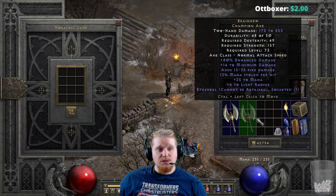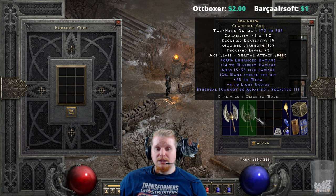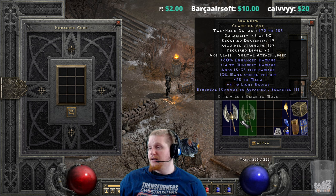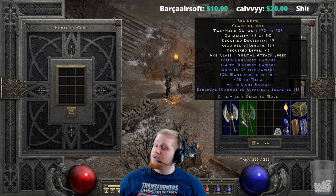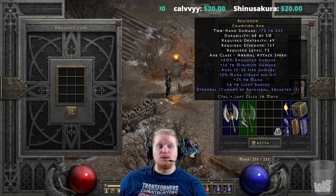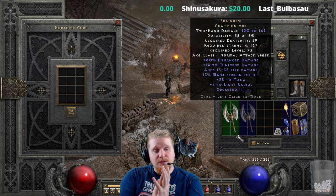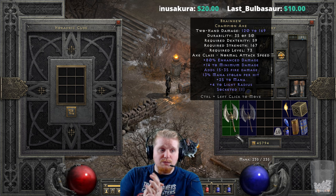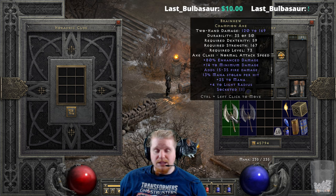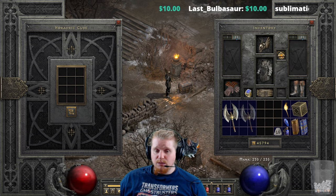172 to 253 is something you would see on a one-handed weapon, and seeing it on a two-handed weapon at level 73 is rather depressing. It doesn't really have any special modifiers like crushing blow, open wounds, deadly strike, casting specific spells on attack, or anything on struck. Really the only thing special this thing has going for it is 13 percent mana steal, which in normal difficulty might be pretty cool, but in nightmare and hell difficulty it's really quite lackluster.